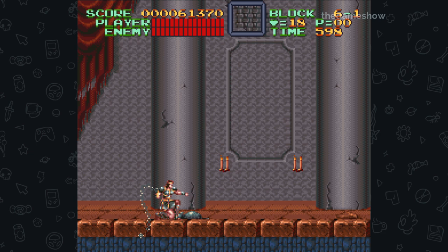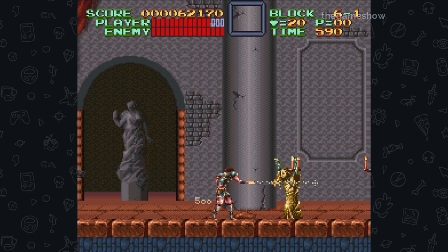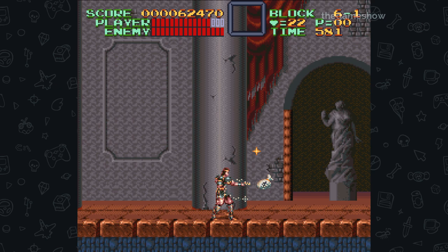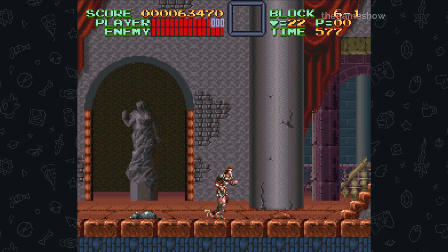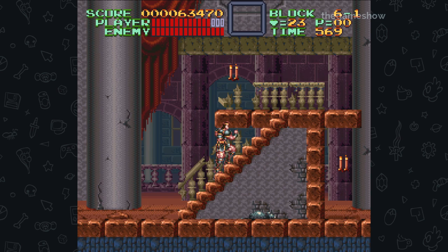Super Castlevania 4 was one of the first games Konami would develop for the Super Nintendo, or Super Famicom in Japan. As was Konami's tradition, Castlevania 4 was developed by a small team with an overlapping skillset. Lead programmer Masahiro Ueno had previously worked on Metal Gear and Track and Field 2, and acted as team leader and the game's director. Development started in 1989 in parallel with Castlevania 3 on the NES, aiming to be a streamlined platformer with a laser focus on action — really just a 16-bit reimagining of the first game.